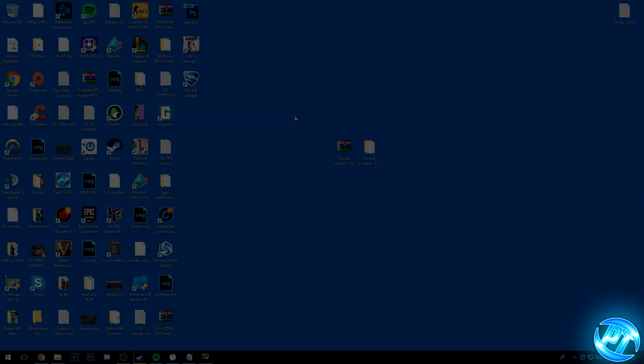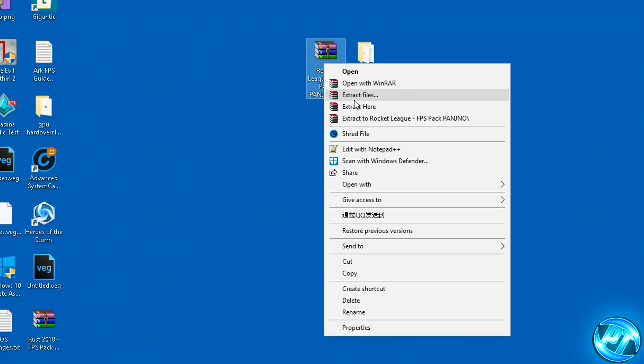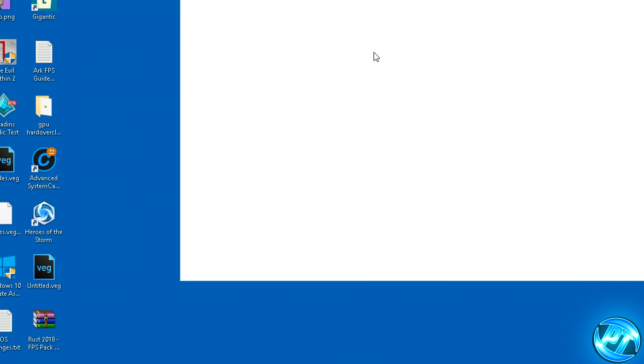Starting off, what you need to go ahead and do is go down into the description below and download the Rocket League FPS pack provided by myself. It'll be a Dropbox link — go into there, download it, put it onto your desktop. You're going to need either 7-Zip or WinRAR to extract this file. Once you've got 7-Zip or WinRAR installed, right click, hit extract here and you'll be given a folder just like this.